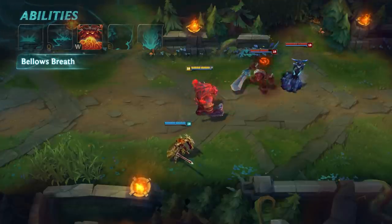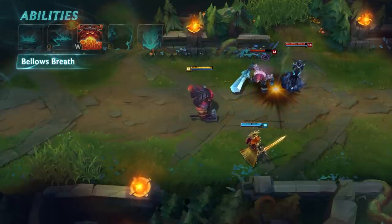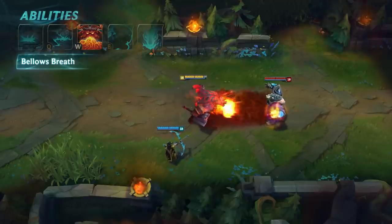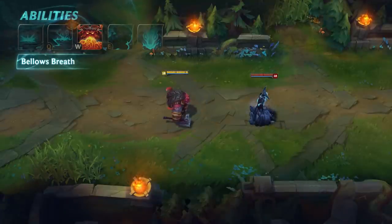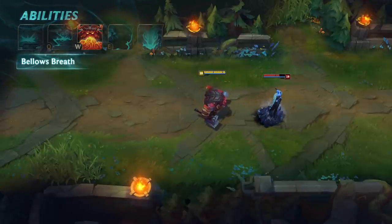When brittle, enemies lose tenacity — think of it like negative Mercury Treads. Things like stuns and slows last longer when used on these targets. Brittle enemies that are struck by hard crowd control take bonus damage, which consumes the debuff. There's one other effect unique to Ornn: basic attacking a brittle target knocks them back and consumes the debuff.